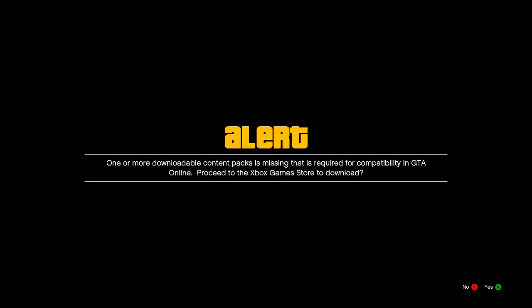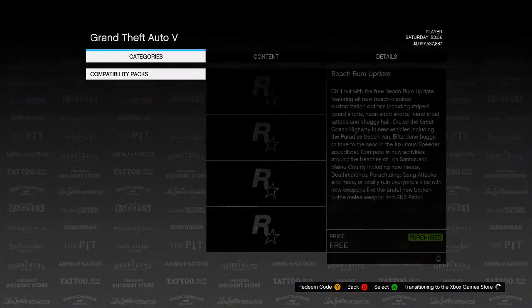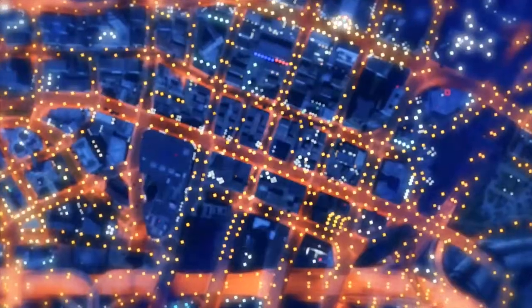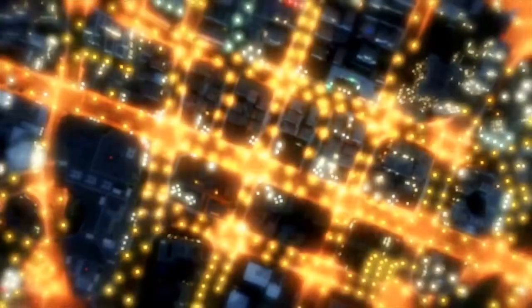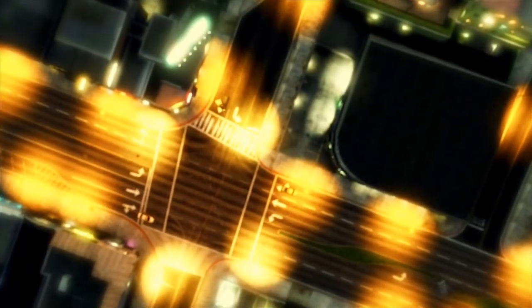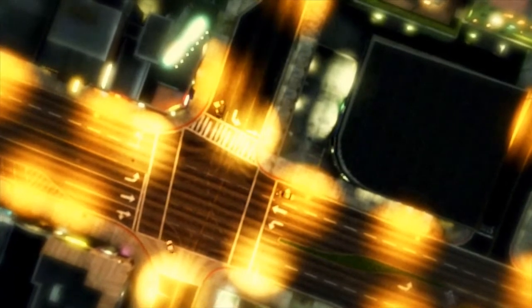Once you've clicked on Grand Theft Auto 5, simply load up Online and you should get prompted to re-download the Beach Bum DLC. As you're going to see now, it does say that one or more downloadable content packs is missing because we deleted the Beach Bum DLC, and now you have to re-download it as soon as you load up Online. Once you re-download it, just press the B button and it should load you into an online session — and from there, that is pretty much the glitch done. You are now completely topless in Online.